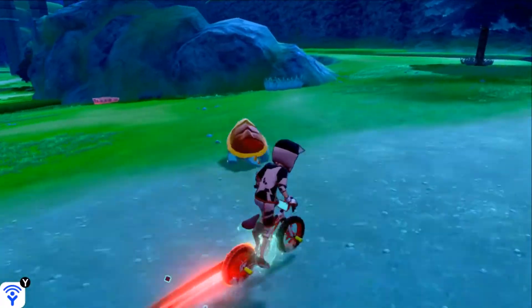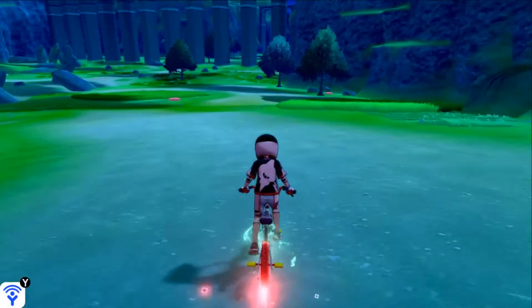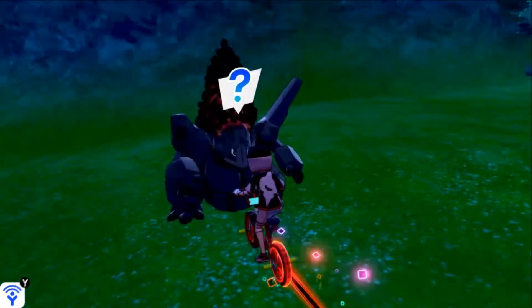We're going to go past this giant boulder, and behind that one you're going to see another giant boulder. Then we're going to go past that one and make a left. It'll be a little downhill thing over here — that's where we're going. On the right, around this patch of grass, you should be able to find Coalossal just walking around over here.